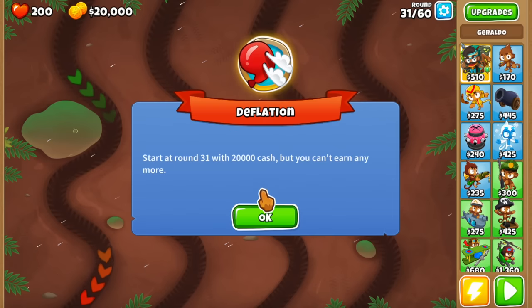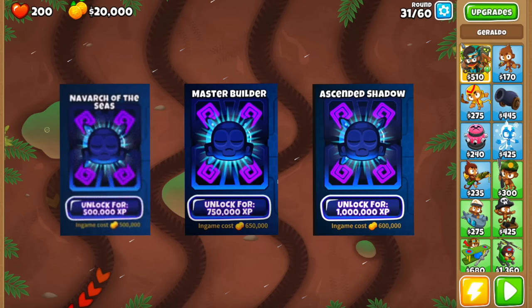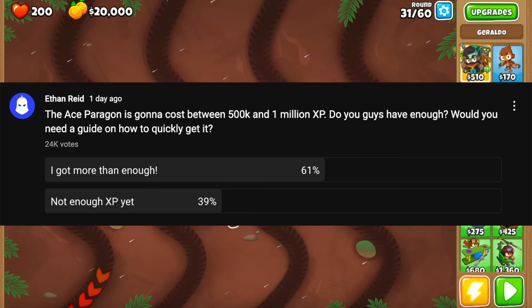This is the easiest way to farm XP for the Ace Paragon, and 99% of it is just seeding AFK. The new Paragons usually cost between 500k and 1 million XP, but I recommend getting over 1 million just to be safe and immediately unlock it at launch. After a poll I did a few days back, it looks like the majority of you have enough XP, but about 40% of you don't.